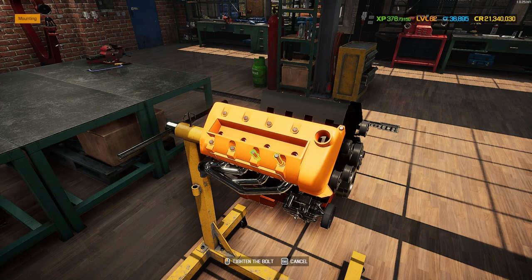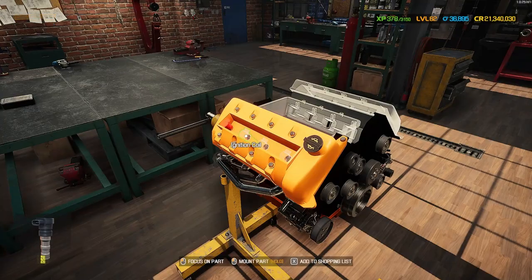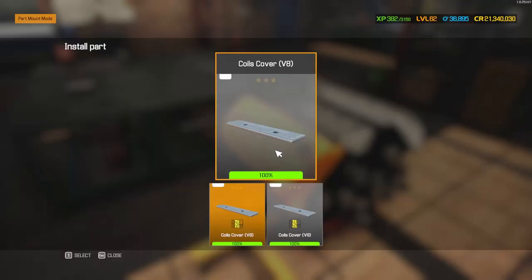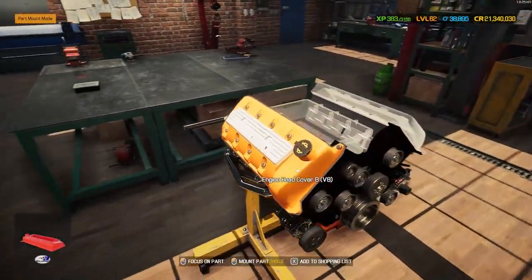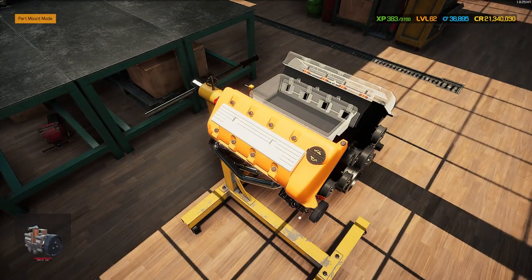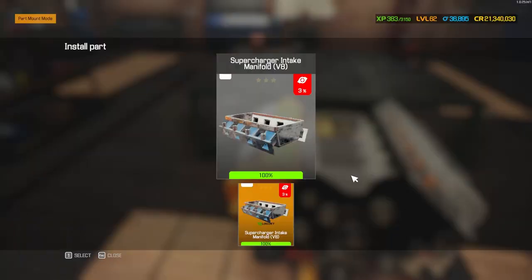Getting everything bolted up. We'll throw on the fuel filter while we're here so we don't forget it, and get these ignition coils all on. Hopefully the coil cover in a lovely solid white - that really finishes it off I think, with the orange and white. Then the supercharger intake manifold is also in white, looking pretty sweet, and then the supercharger on top.